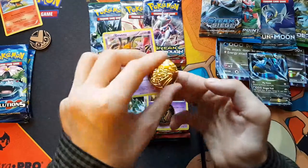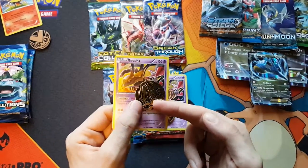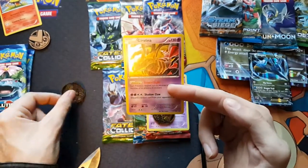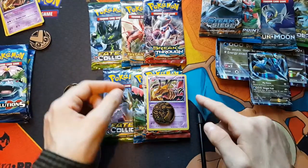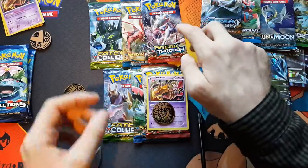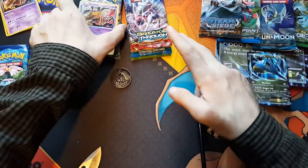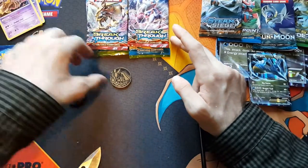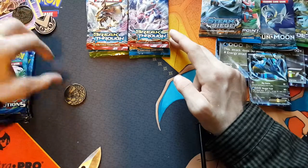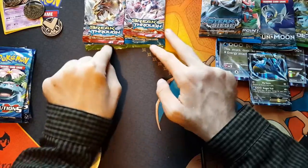One of the Giratina blister packs - we get a Groudon coin with a Giratina holo. Then we get a Breakthrough, Breakpoint, and Fates Collide, one of each set. So we got two of each of them - two Groudon coins and two Giratina holo cards.